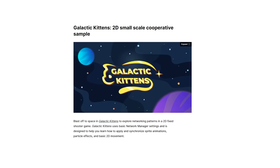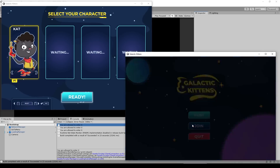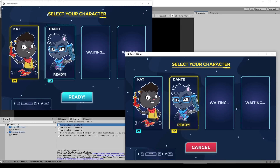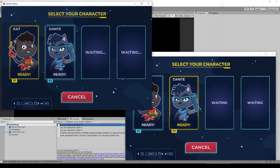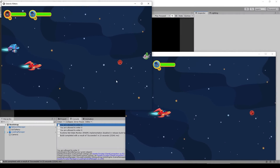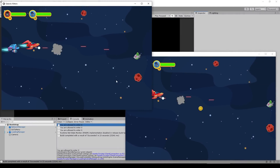But that project has also been around for quite some time, so if you're looking for something completely new, you have the new Galactic Kittens sample — this one is a 2D multiplayer game using Netcode for GameObjects and it's actually quite a bit simpler, which is great for learning. You can just download the entire project and check out all the source code, and being in 2D this one is an excellent reference if you want to learn how to synchronize sprite animations, 2D movement, and so on.